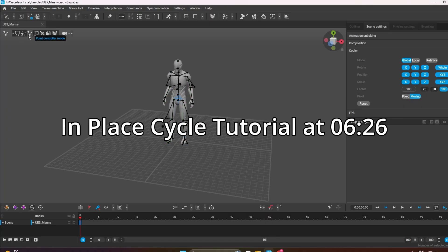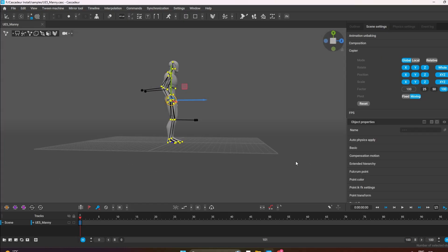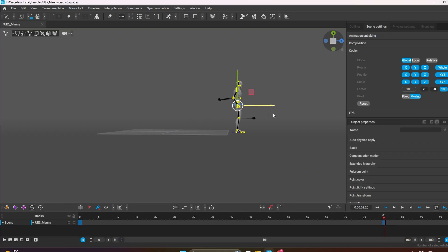Select your joint selector. Select your point controller mode. Highlight your character. I'm going to select the character up to 80, key from 80, moving forward, and then highlight everything.